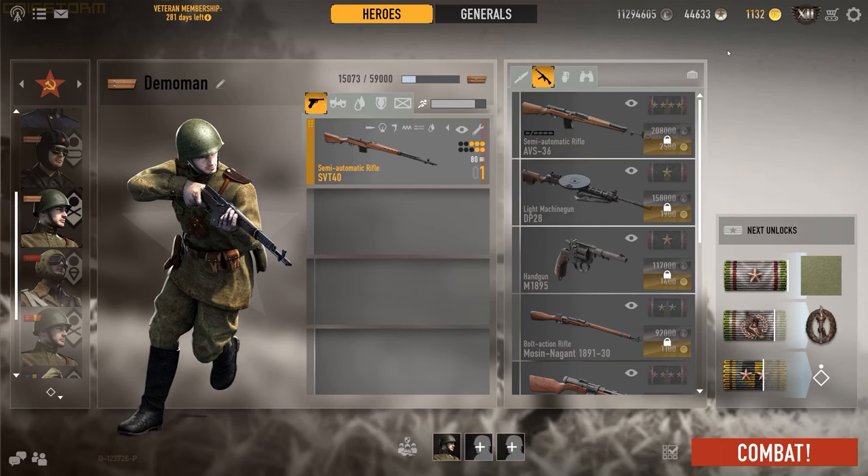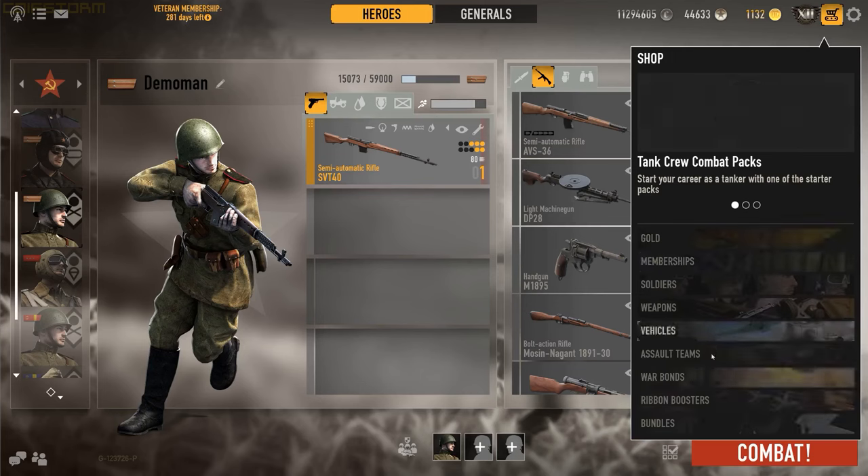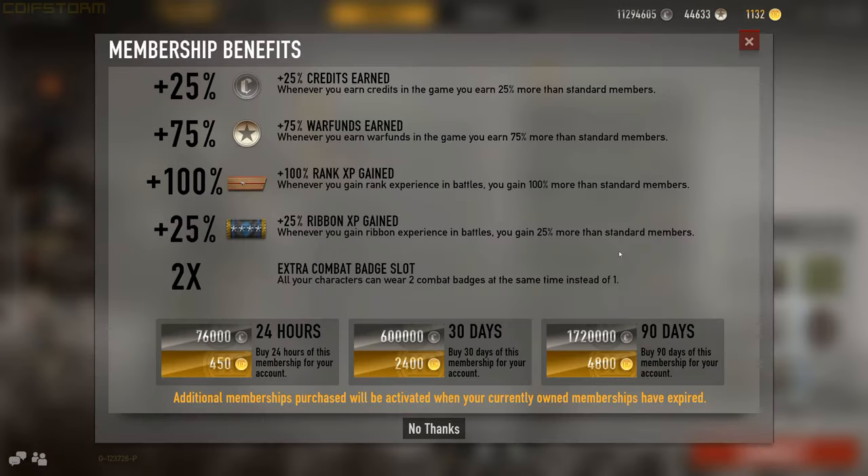Let's first debunk the pay-to-win myth — it is not pay-to-win. Everything in this game can be bought with in-game currency, including veteran membership. Veteran membership offers a 25% credits bonus, 75% war funds bonus (don't worry about war funds yet if you're new), and 100% rank XP.